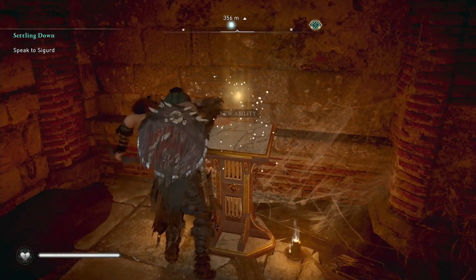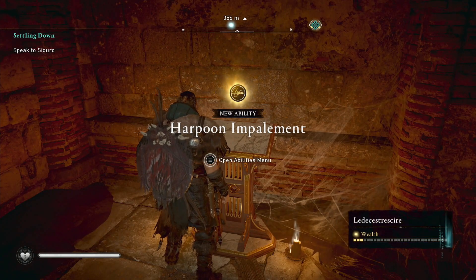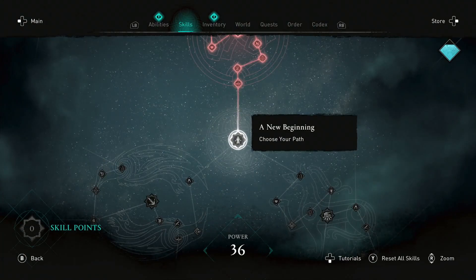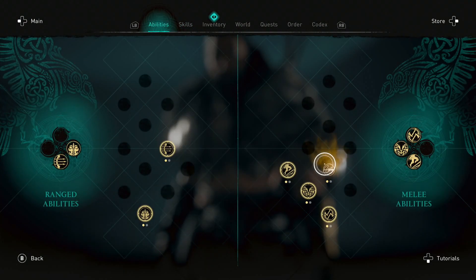All right, what do we got here? Collection of knowledge — what new ability did we get? Harpoon impalement — that sounds useful. That's what that guy we killed did — he committed suicide with a harpoon impalement.